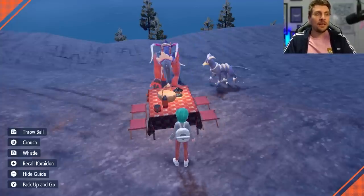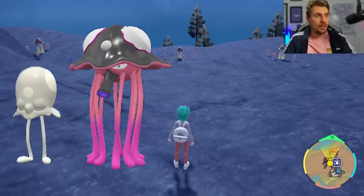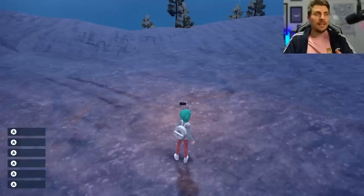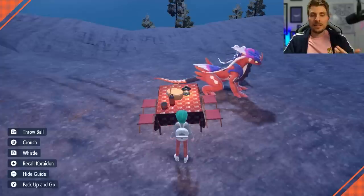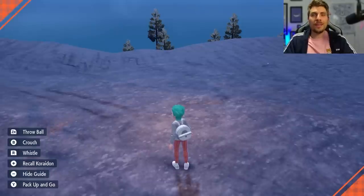It's a super easy shiny to go for — very little effort involved. You are going to be looking out for a white Toadscool, that is the shiny form, and then the Toadscroll is going to be a very vibrant pink-purple color, very easy to spot. You're going to just repeat this method of setting your picnic up, despawning anything that's not a shiny, and then taking your picnic down for the Pokemon to spawn back in.